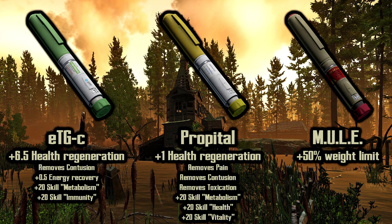There are a few optional injectors that may help you in your cultist adventures. The ETG-C will provide plus 6.5 health regeneration that can help combat the unknown toxin's negative health damage over time. Lastly, the Mule will increase your weight limit by plus 50%, allowing you to ignore some of the overweight mechanics and sprint while overweight.